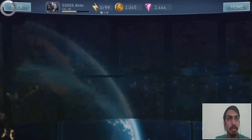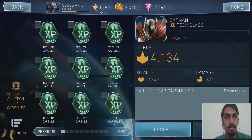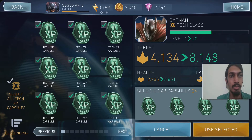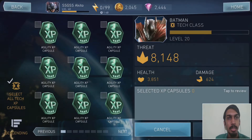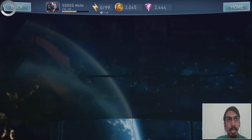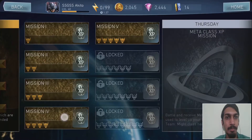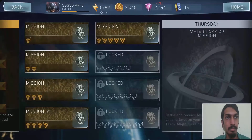Applied speed and XP to Predator Batman — we got him to level 20. That's 8,148 power now. To bring him to level 30, I'll do one more resource mission run after the chest opening so I can get him to 30 like all my other heroes.